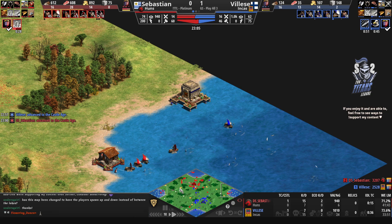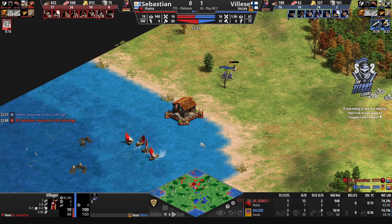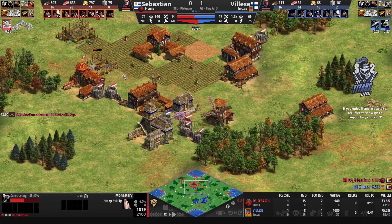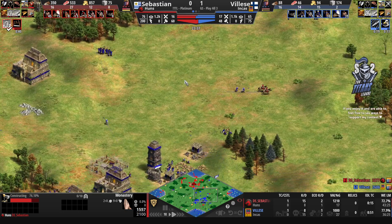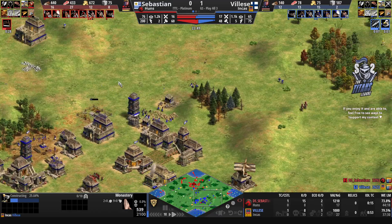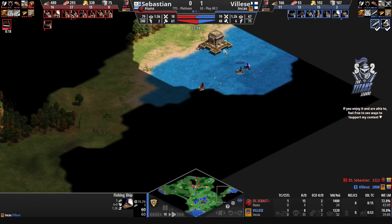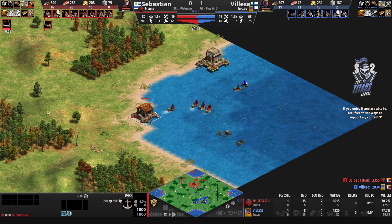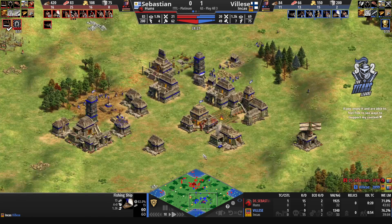Little does he know that Vileza has gone for a dock towards the north on the left-hand side. Both players get to the castle age. Sebastien has two stables and the third stable on the way, as well as a monastery — Sebastien finds himself in a very good position. Vileza is going for the monastery right now and has three barracks. Vileza is now aware of Sebastien's fishing ships, but Sebastien is not aware of Vileza's fishing ships — that's going to be so painful. Vileza is going to come out on top over here.